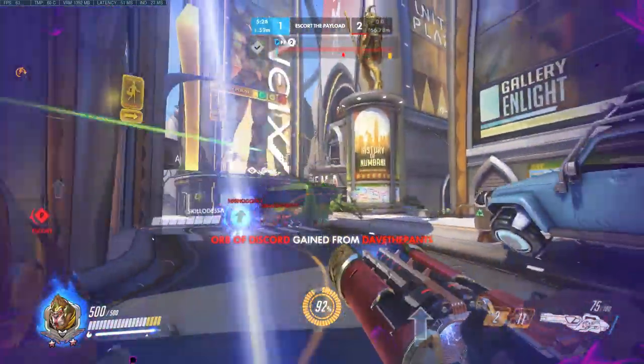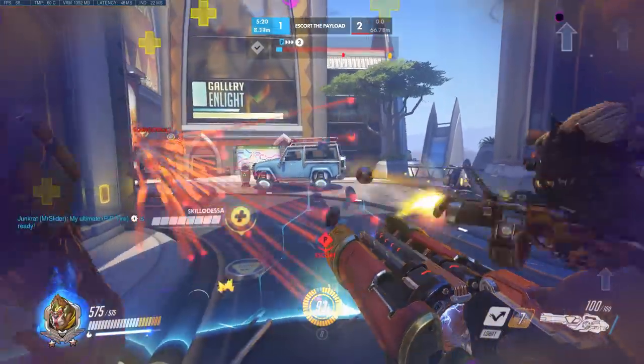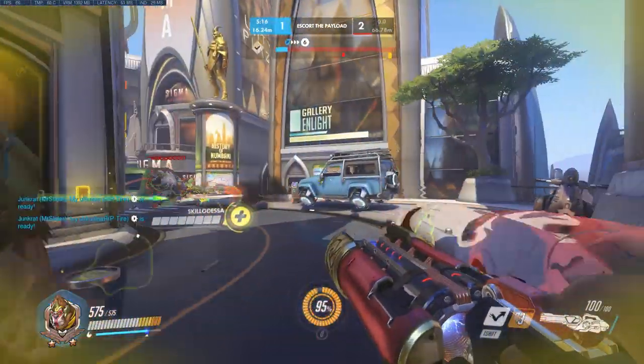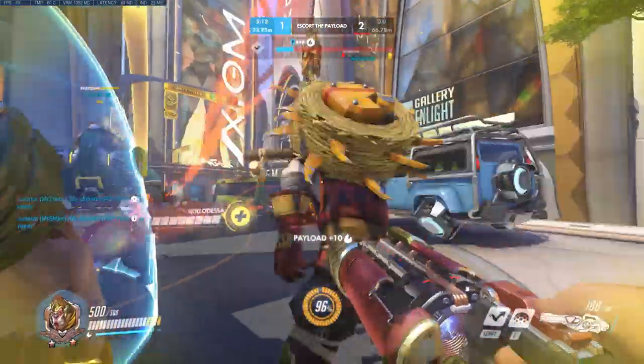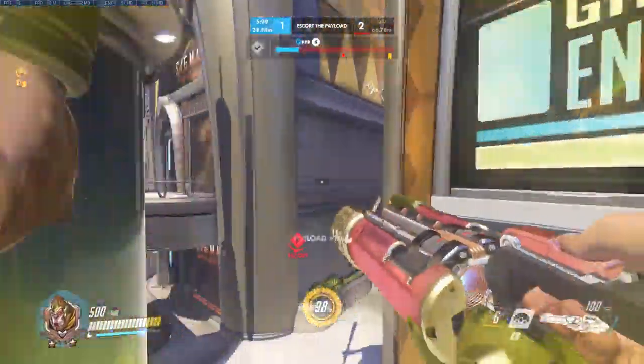Hello guys, my name is SVB and we're back for another VOD review. Today we're going to be looking at a silver level Winston player called Eddard, playing on Numbani. I just want to focus mainly on his Winston play, as he does play Orisa as well on this map, but I have covered Orisa and I think a lot of the same things apply.